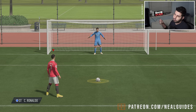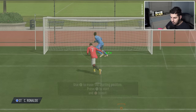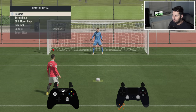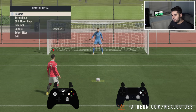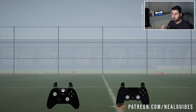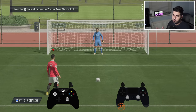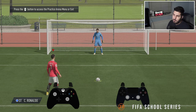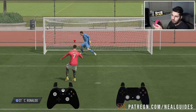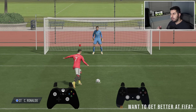I'm going to connect my controller so you can see exactly what buttons I'm pressing. Typically speaking, you should be able to see the penalty. So let me explain how this works: when you're new to the game, most people after some time understand how penalties work. Basically, the direction you look is the direction you aim, and the ball will go that way. So you can technically see where your opponent is going.